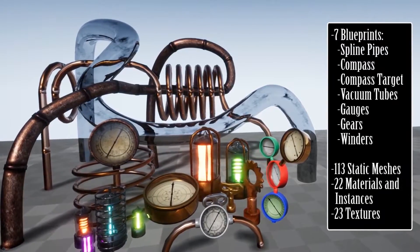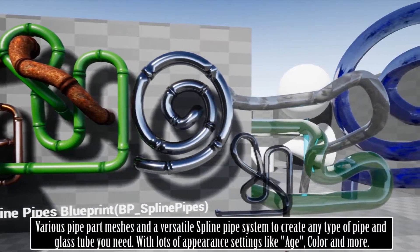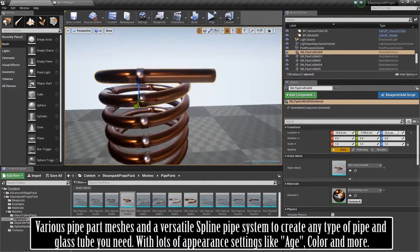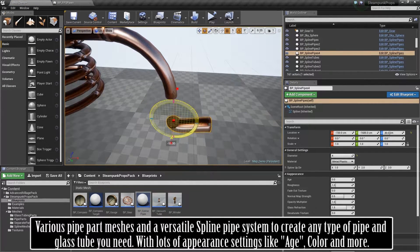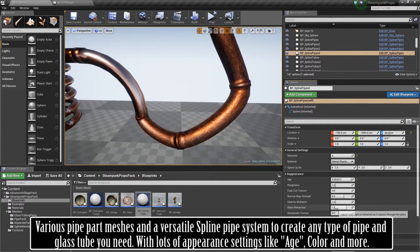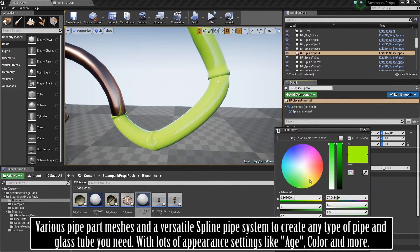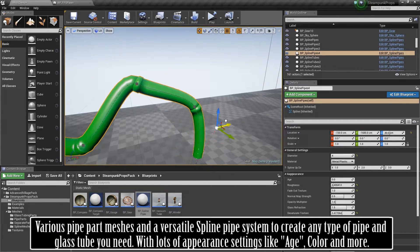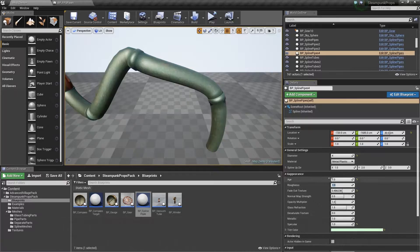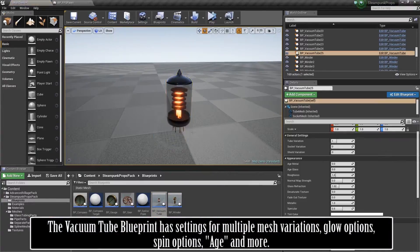The next one is the Steampunk Props Pack, a set of versatile props to spice up any stylized scene. It includes blueprints with a functional compass, spline pipes and more. Several blueprints allow you to customize the props, including one compass, a vacuum tube, gear blueprint, winder and gorges — all helping you make your scene feel a little more lifelike.